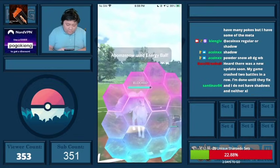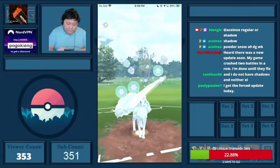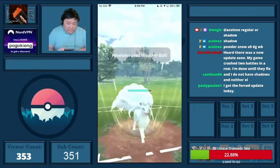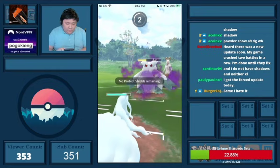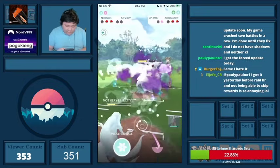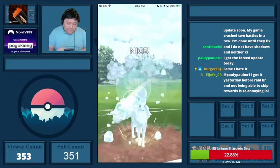Despite being down a shield, I did so much counter damage. I'm actually going to shield this just because I do need this A9 in order to beat the Abomasnow, and they were very unlikely to bait there because I only had one shield. The bait would have been super risky. I'm going to build up a little bit of extra energy and throw at three, just so I don't get hit by a Weather Ball.